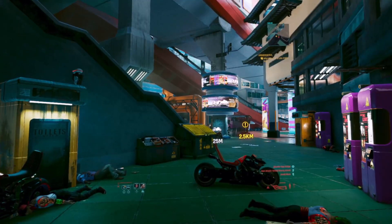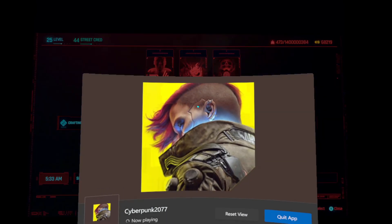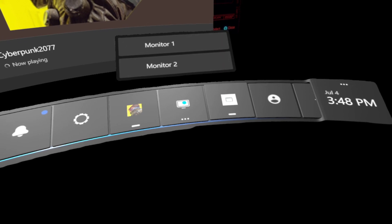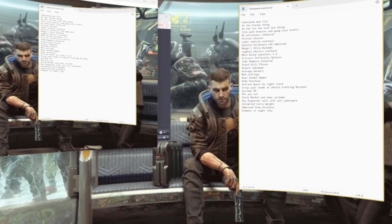Press the big Xbox button while you're in your headset. It's going to bring up the Oculus toolbar, and then you'll be able to see your monitor. First click on monitor 2, then look up at the screen and click on it.